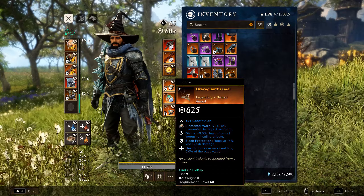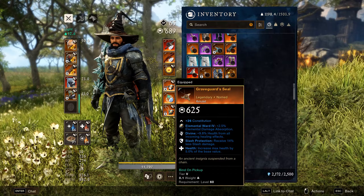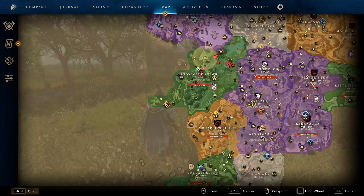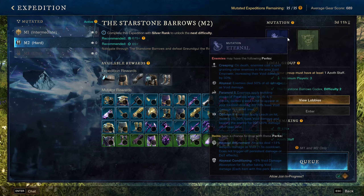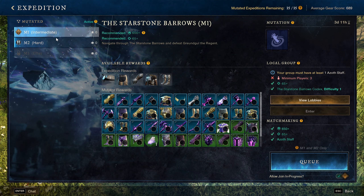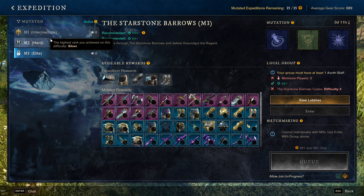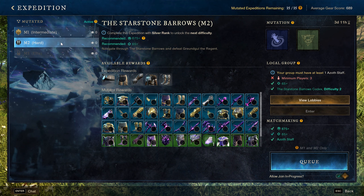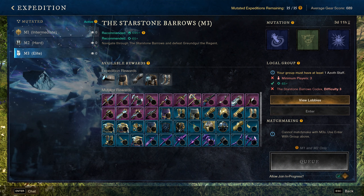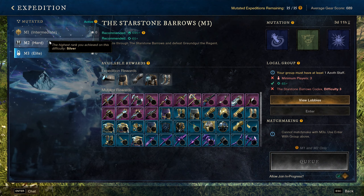For jewelry, grab whatever amulet you can for the dungeon — Divine and Healthy are generally really solid with a Protection perk. Whatever dungeon you're doing, grab that protection. Right now it's Starstone Void damage, so for M3s I recommend running a Void damage amulet. Note that M1 and M2 are a lot easier than M3 — in M1 and M2 you can sometimes get away without even slotting gems, but for M3 you definitely need gems and the correct gear.